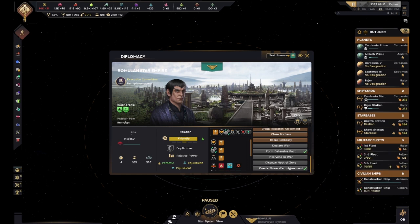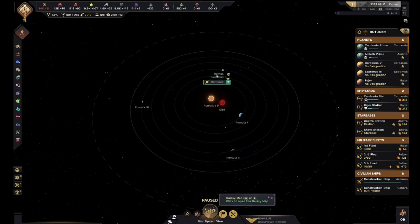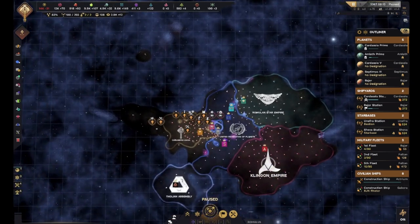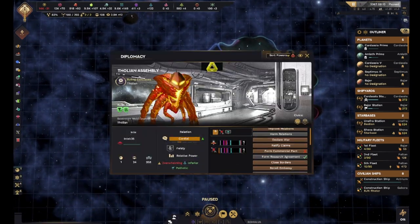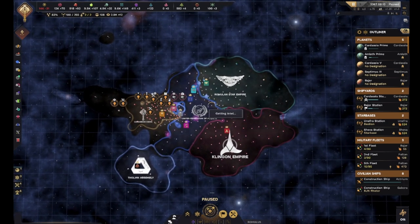Maybe at some point I could get them as an ally - we're almost there. Having the Romulans as an ally is no sure thing, but we can get the Tholians and the Romulans on our side no matter what the Klingons or Federation do. They won't be able to stand up against us.